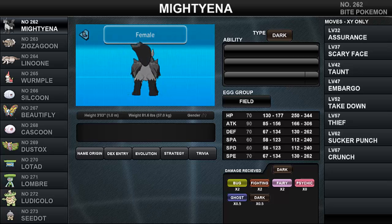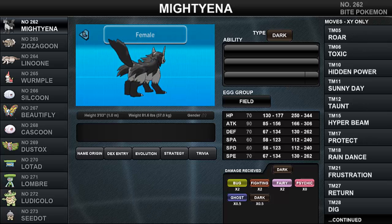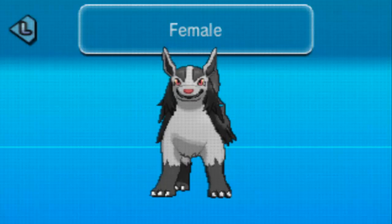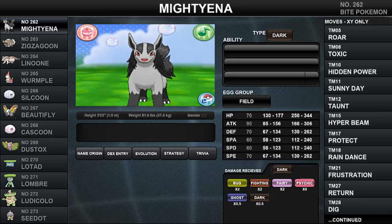Mightyena has clawed feet and a tail. There is a dark triangular streak pattern below its eyes, which have yellow sclerae and red irises. Its ears are rhombus-shaped with dark insides, its nose is red, and it has gray paw pads. To top it all off, that awesome shaggy mantle of black fur — plus a cute smile. It's so cute!